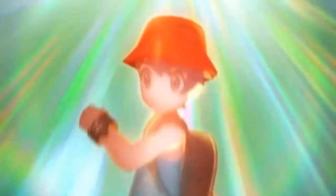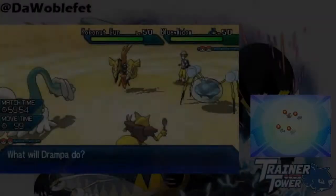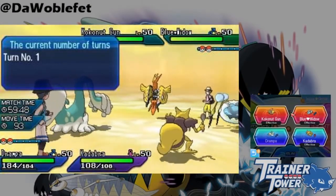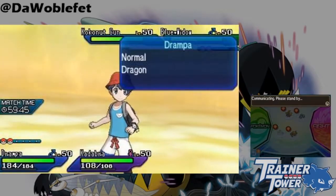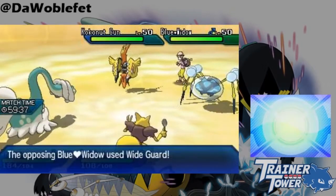Recently, there was a new interaction discovered between Z-moves and Wide Guard that gives Wide Guard a serious buff in Doubles, and we'll be exploring that in this video. If you follow me on Twitter, you might have seen my tweet on the subject. When a Pokemon uses a Z-move into a Pokemon protected by Wide Guard, the damage is reduced in the same way that Protect reduces Z-moves.